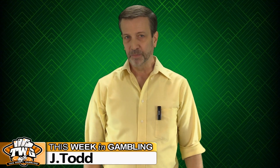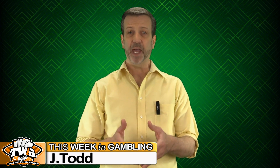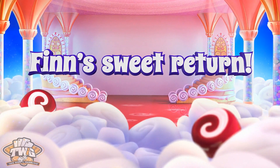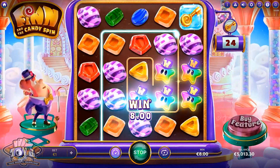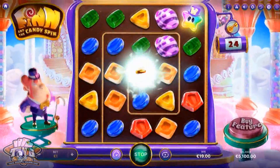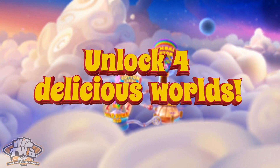Hello dear friends, and welcome to another online game review from This Week in Gambling. Today we're taking a look at the Fin and the Candy Spin online slot from our friends at NetEntertainment. This five-reel, five-row game is the third to feature Fin, everyone's favorite sugar-loving leprechaun. The swirly spin mechanic sets this game apart, as symbols swirl around the reels clockwise. There are wild symbols and free spins for unique game features, and four delicious worlds to visit.